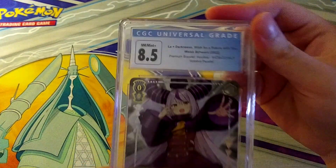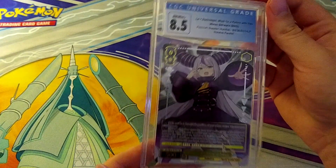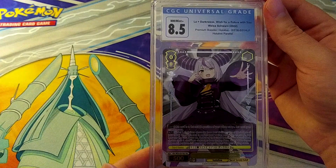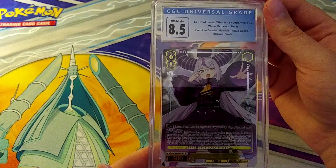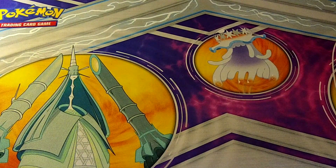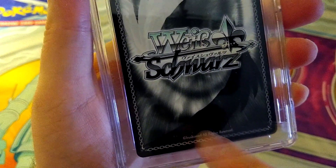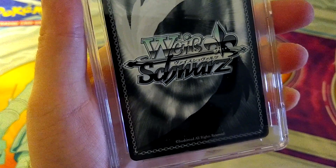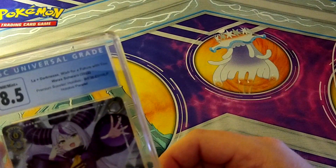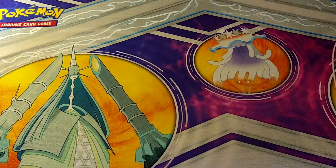Last card for this section — Laplace Darkness pulls an 8.5. Does she have the same whitening problem? Looking here — yeah, she kind of does. There's white dotting at the bottom of the wing. Must be a manufacturing issue. Interesting that Weiss Schwartz would have that problem. How many 10s do we have so far? One, two, three, four 10s as we get into the second half of the first box at around 13 minutes.